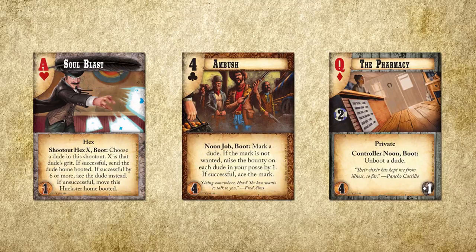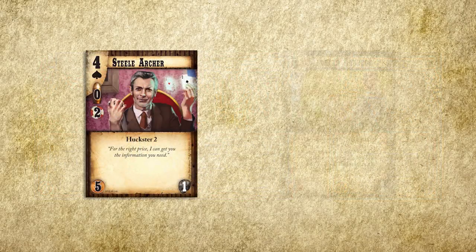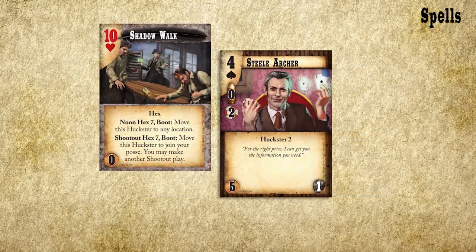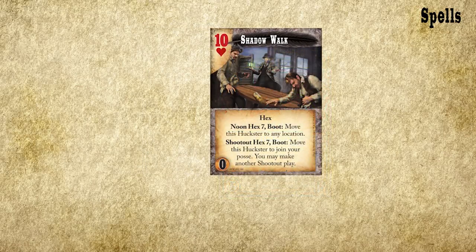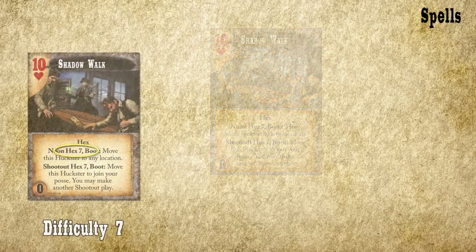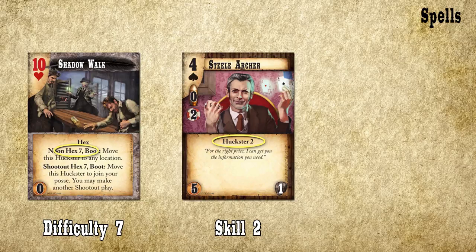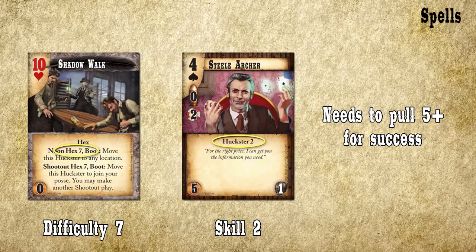Many cards in the game represent magical spells or incredible gadgets. In order to bring those into play, you need a dude with skills. Hucksters can cast hex spells, and mad scientists can invent gadgets. To play a spell card, simply pay the cost and attach it to your Huckster. You can then cast the spell whenever it says you can, be it a noon, shootout, or react action. Each spell has a spell difficulty, which is the number next to the word hex in the text box. To cast a spell, you make a skill pull by taking the top card of your deck and putting it into your discard pile. This succeeds if the value of that card plus your dude's Huckster skill is equal to or greater than the spell's difficulty.